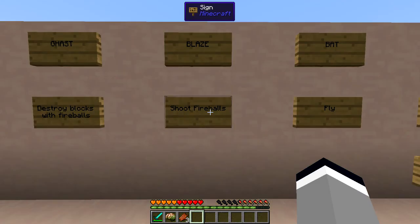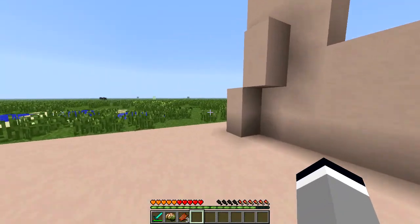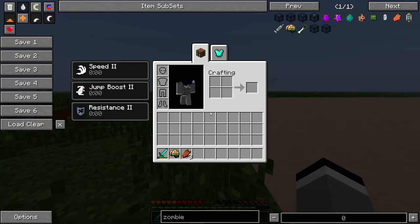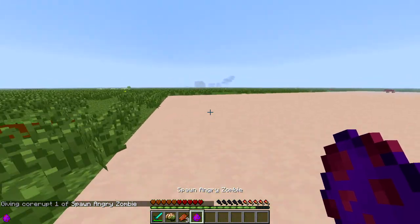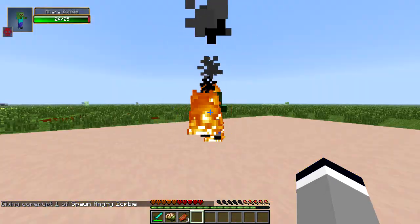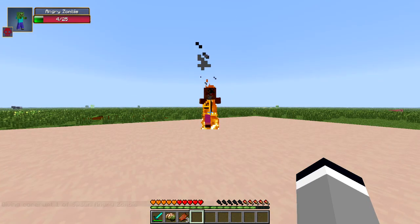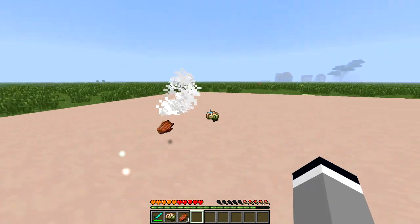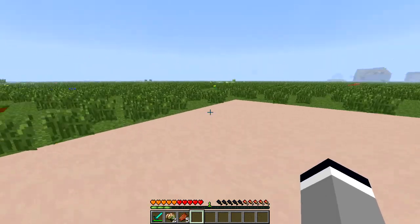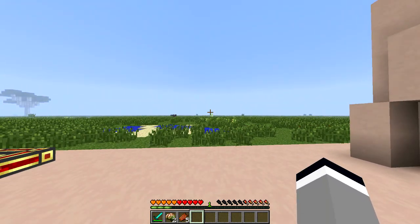The next ability is Shoot Fireballs, which can be gained from a blaze. This allows you to shoot fireballs just like a blaze can by hitting the F key by default. That key can also be reconfigured in the Minecraft options.